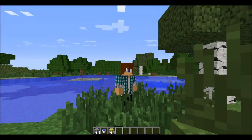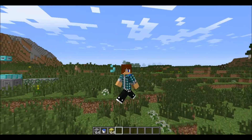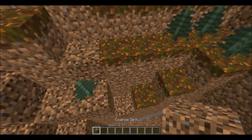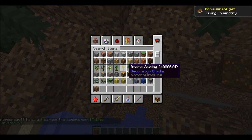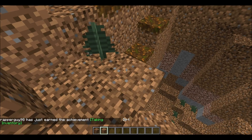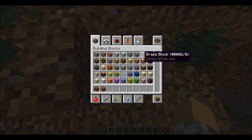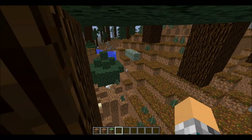That's it for the snapshot as far as I'm aware. I'm going to look at the changelog and see if I missed anything. There's a new block called Coarse Dirt. I got that. And it looks different than regular dirt, not by much. You can plant ferns and stuff on it. You can let grass grow on it - I don't know. I don't want to watch grass grow.